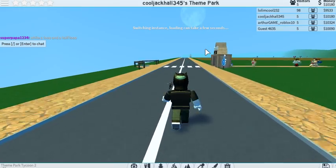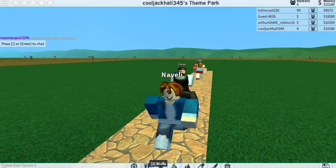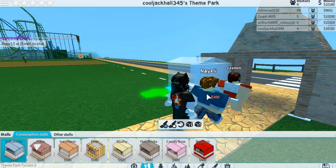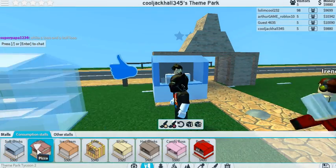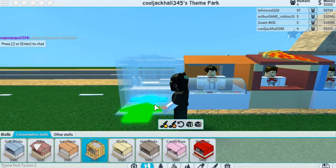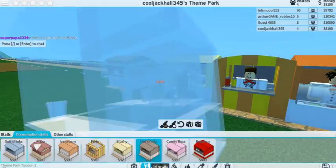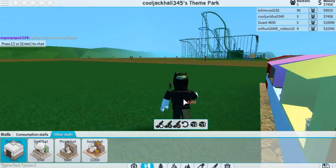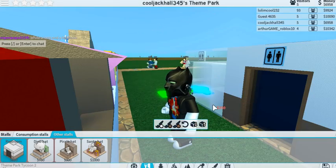And we are going to start building it. So first thing we need is some stalls. We are going to get a soft drink stall. We are going to have a bathroom down here with all like shops and stuff. So soft drinks, we are going to have a pizza, ice cream. We got a lot of money so let's just get all of these. Candy, and popcorn. And we are going to get some restrooms right at the end, so people have to walk all the way down here just to get to the restrooms. I do three restrooms because the restrooms do get quite busy.